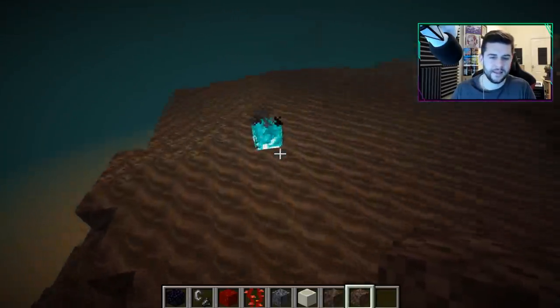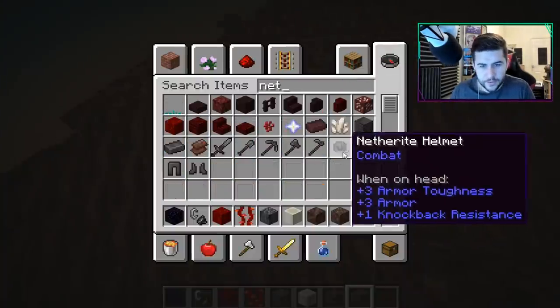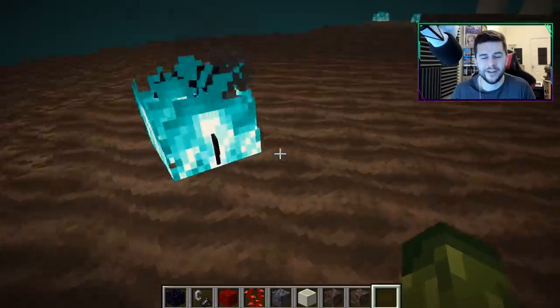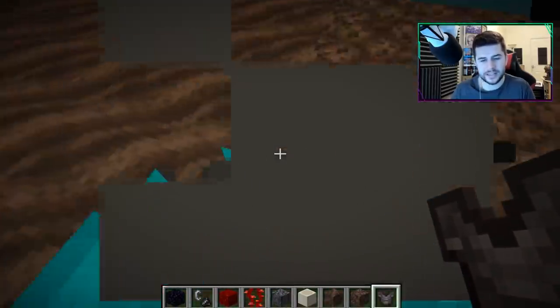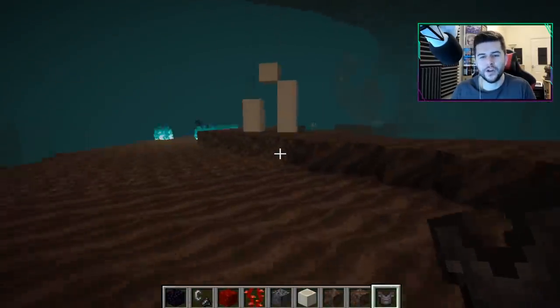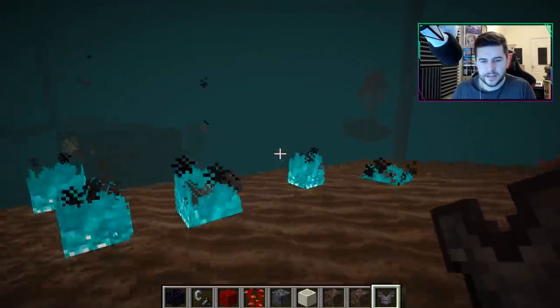The blue fire is just naturally generated in here. You know what — if we grab the netherite and throw it in there, it just doesn't burn at all. It doesn't burn in fire and it doesn't burn in lava — that stuff is absolutely brilliant. Someone mentioned though that when you are on fire in this biome, the flames on your player are still orangey red and not blue. I wonder if they'll add like a blue burning effect — I think that could work very well.